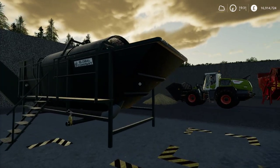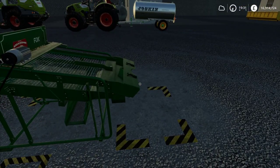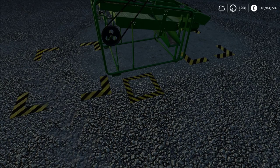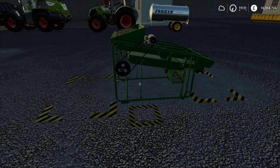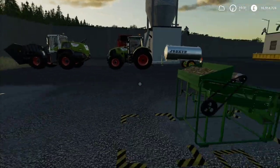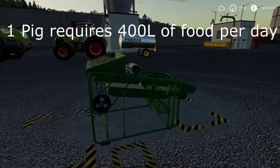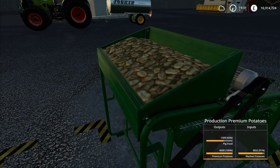However, most of the potatoes come out as premium potatoes, and only a small portion comes out as pig feed. It takes approximately 12,232 potatoes to put through this machine in order to get 1,000 liters of pig food. So this is not a super efficient way, and if you're going to do enough to feed a significant amount of pigs, you'll probably need multiple machines because they take time to process. This machine can only hold 4,000 liters at a time, and I put 16,000 potatoes through to get 1,309 liters of pig food.